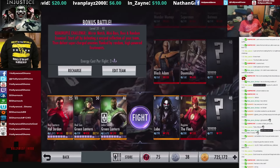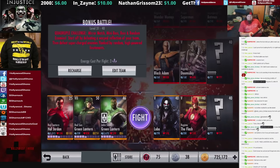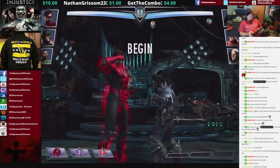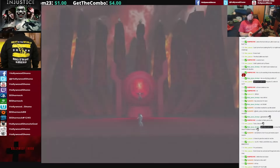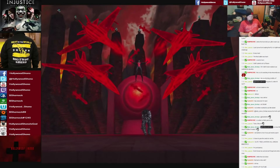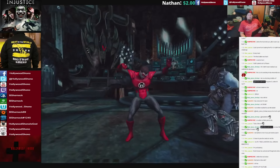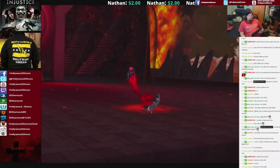So we're going to do a fight in Bonus Battle 6 and show off the usefulness. We'll start off with Beware My Power, which does about 4,900 damage right away. There's the second hit. Now every time you use Beware My Power it takes exactly one third of Red Lantern Hal Jordan's life off.